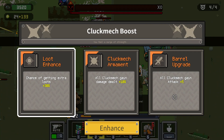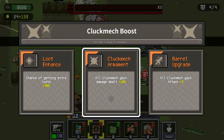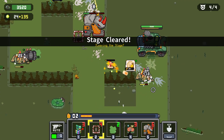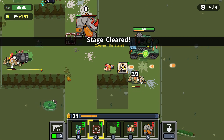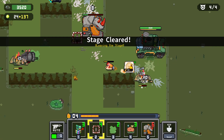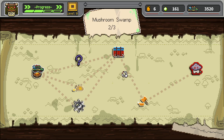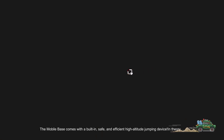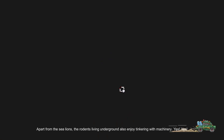Chances of getting extra loot: all Cluck Milks do five more attack, all Cluck Miles damage dealt... we're just gonna do 10% for everyone, that's a safe one. I don't know what this does. Anyway, on to the next one. We're playing really risky to be fair. Unfortunately we do need to repair, so we'll take that, then go take the supply — go take our 50 gold.